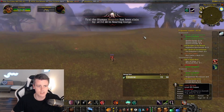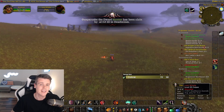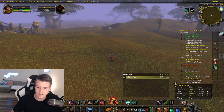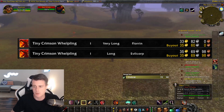It's important to know that these whelplings called Lost Whelp don't have the main item on their loot table. The main item for these guys is the Tiny Crimson Whelpling — that's the battle pet that has a small chance of dropping from these whelplings.